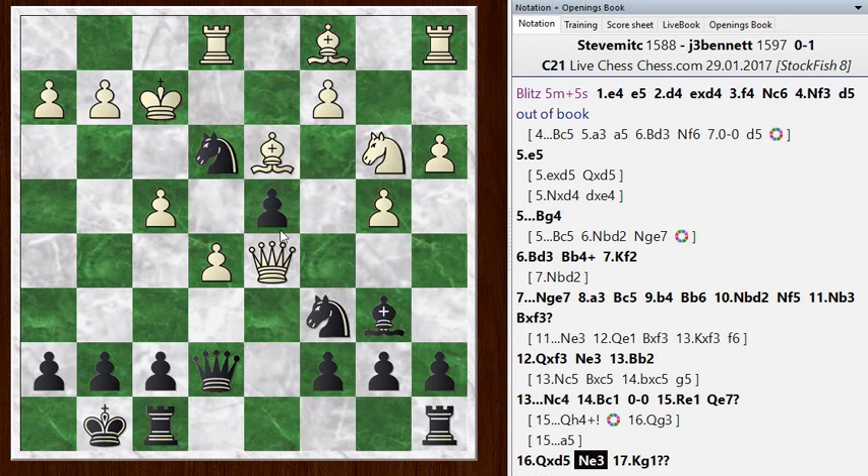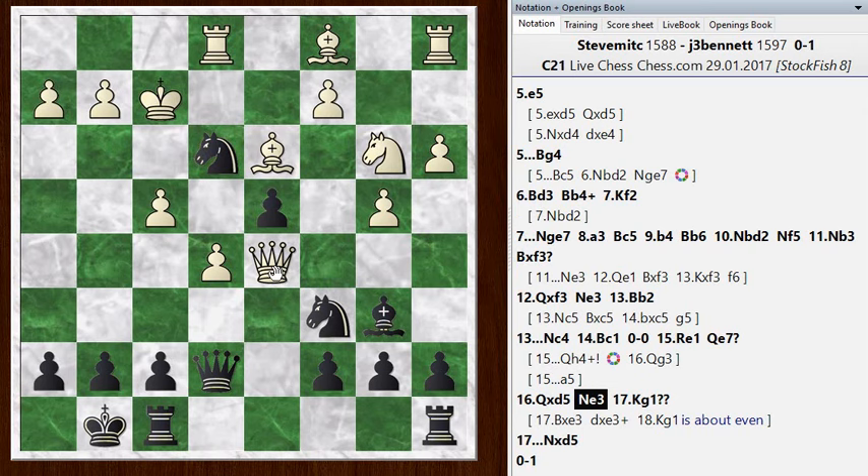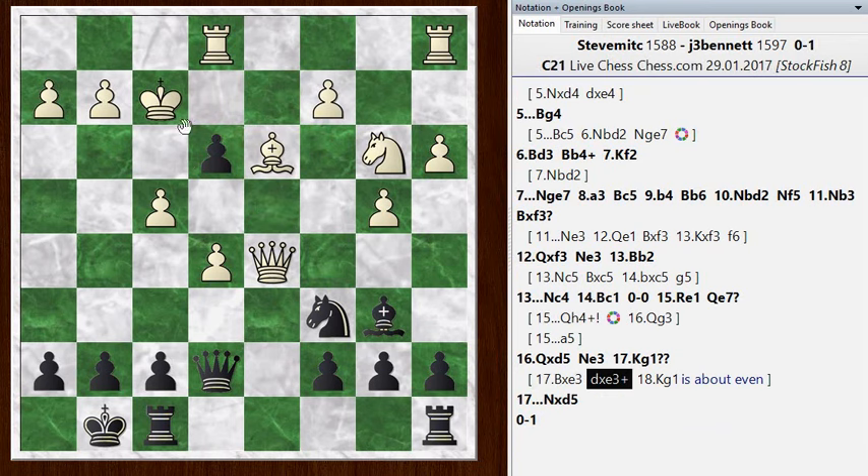My knight is hanging, so I have to hop back to e3, which is okay - that's the only square for it. And of course the knight on e3 hits the queen. Best for him is to just take that knight, then bishop takes, pawn takes, king gets to g1. This is about even. I can push the pawn forward with a check, but the king can always hide in the corner, so that check doesn't gain anything. We've reached a situation where the material is even with opposite colored bishops, so maybe in some lines it turns drawish, but it's still dynamically equal with chances for both sides.